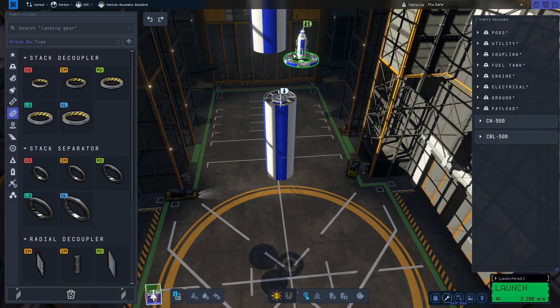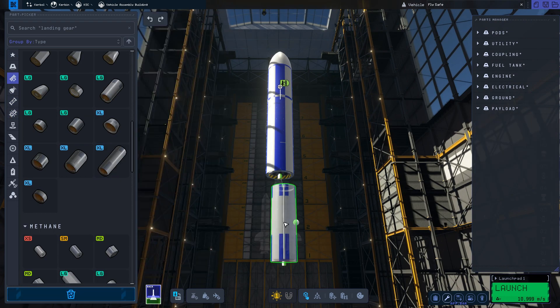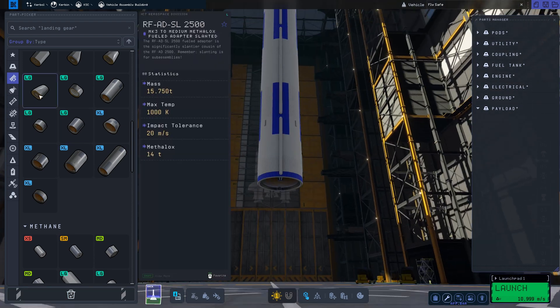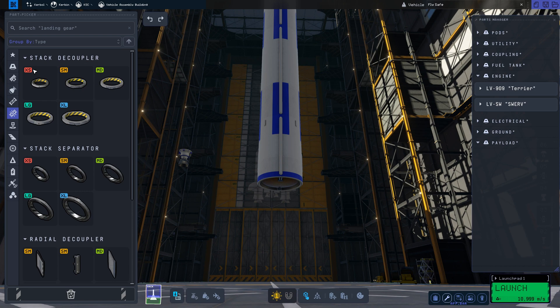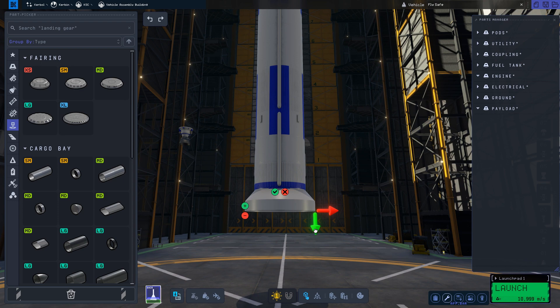Blue Origin with their New Glenn, like SpaceX, is attempting to make the first stage reusable. The New Glenn is being designed to use a new engine called the BE-4 for its first stage. There isn't anything quite like it in the game. At first I try using the Mainsail engine but it doesn't work out quite well, so I will end up switching that out in the design process.